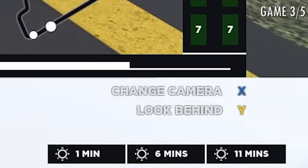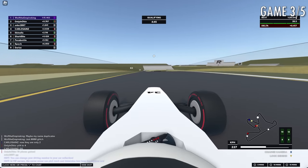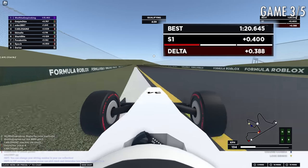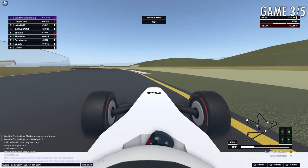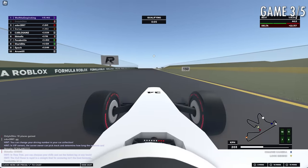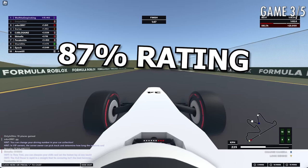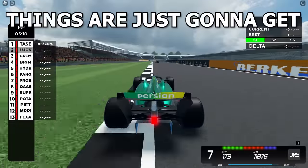Another feature this game has added recently is the weather system — you have a forecast at the bottom right of the screen. Another advanced feature this game has had since forever is the delta system on the top right. It updates your delta very frequently across sectors and compares to your personal best. Considering this game has an 82% rating, I would honestly give it like an 87%.